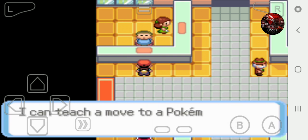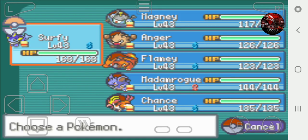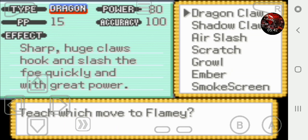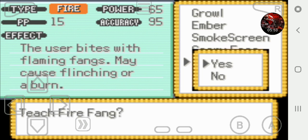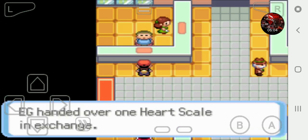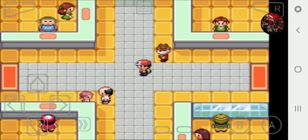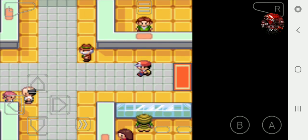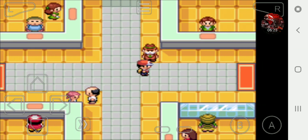Let's teach Flamey a Fire type move again. Let's have him relearn Fire Fang. Flamey learned Fire Fang - we handled it with a Heart Scale. So basically you talk to the guy in a green shirt to forget a move, then walk over to the guy in a blue shirt to relearn the move.